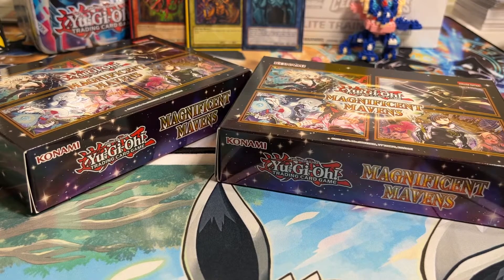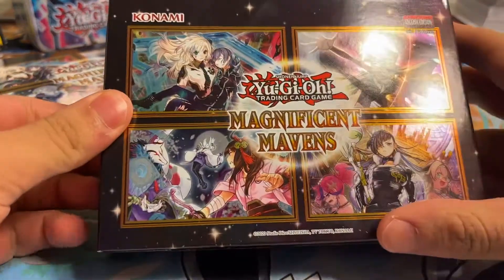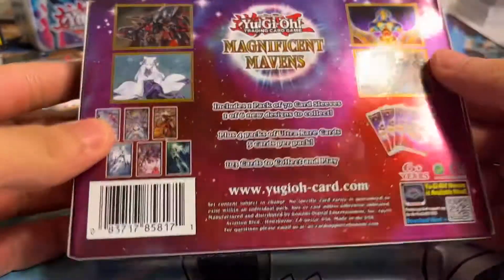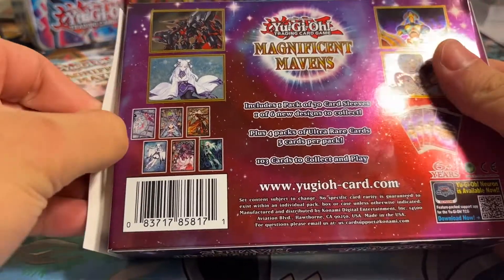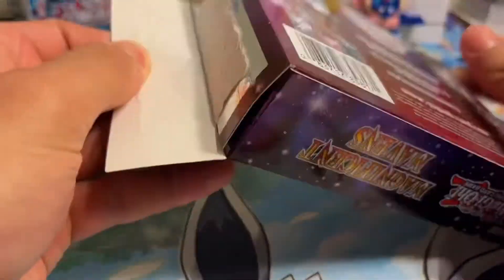Today we open up the brand new Magnificent Maven's Boxes. This set is really, really awesome. It has a lot of really awesome reprints as well as some brand new cards from the Ishizu Retrains, I believe they said, to make them here. And they put them in this set. It's a really, really awesome set. We're going to get these open right now.